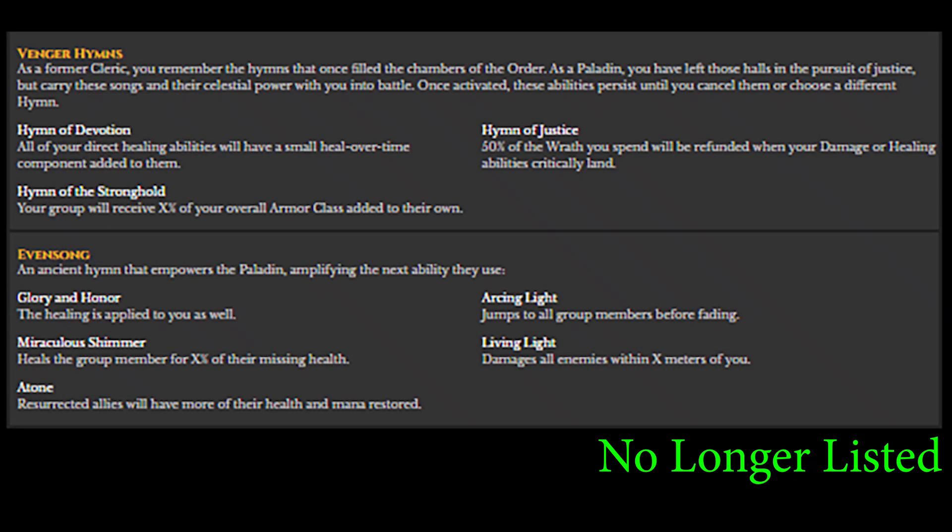One type of spells listed on the old site were Hymns, of which there were three: Devotion, which gave healing abilities a heal-over-time effect; Stronghold, which gave the group an AC buff; and Justice, which refunded 50% of Wrath spent on your crits. There was also a set called Evansong, none of which are currently listed. These included Glory and Honor healing yourself as well, Miraculous Shimmer healing the group, Atone giving more HP and mana when resurrecting allies, Arcing Light jumping to all group members before fading, and Living Light damaging all nearby enemies. Both Hymns and Evansong songs seem to be set aside for now, possibly to be revealed in the future.